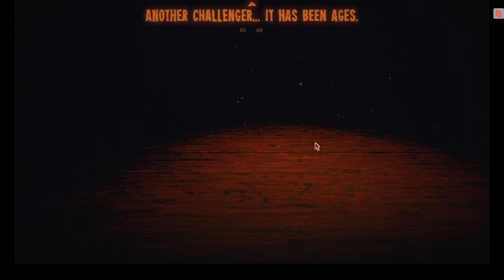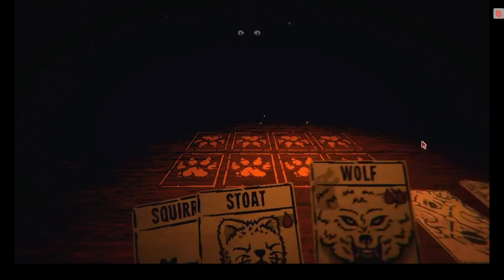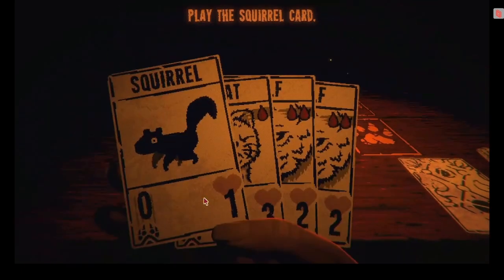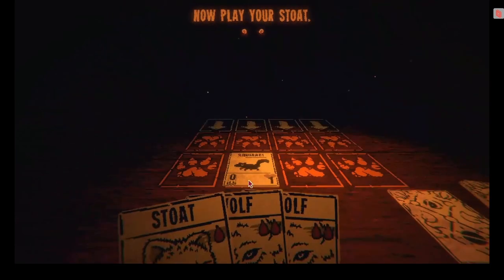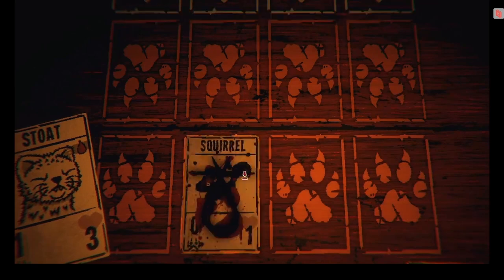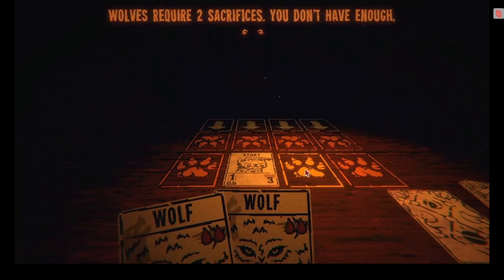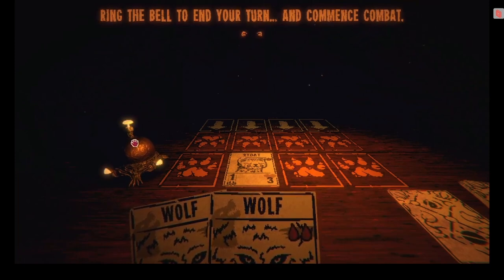The eyes. I feel like I saw this in a trailer or something — yeah, this is part of the trailer. "Another challenger. It has been ages. Perhaps you have forgotten how this game is played. Allow me to remind you. Play the squirrel card." So you can scroll with the scroll wheel, or press W and S to go through these. "Now play your stoat." Stoats cost one blood — sacrifices must be made.